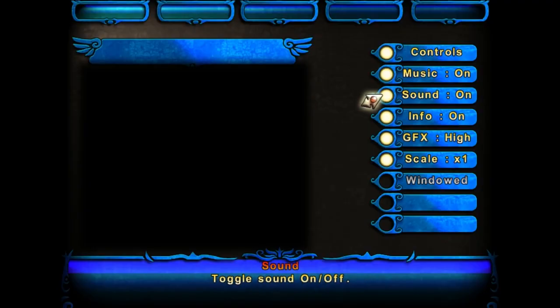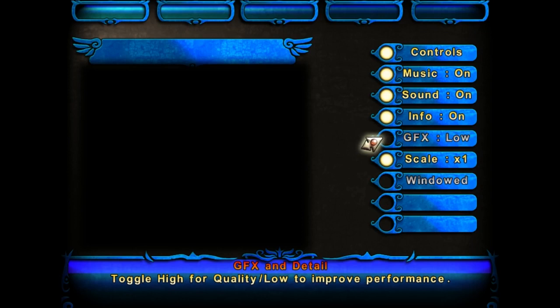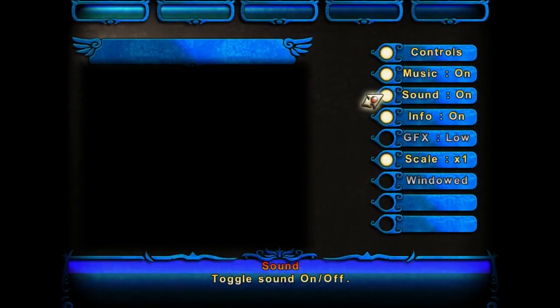The options menu is also somewhat odd. For music and sound effects we don't have sliders to control the levels, just an on/off switch. The game window also doesn't have accurate resolution control, but rather it has half size, normal size, or double size options. The game engine isn't bad, it just feels kind of clumsy and I feel like they left out functions that could have easily been included.